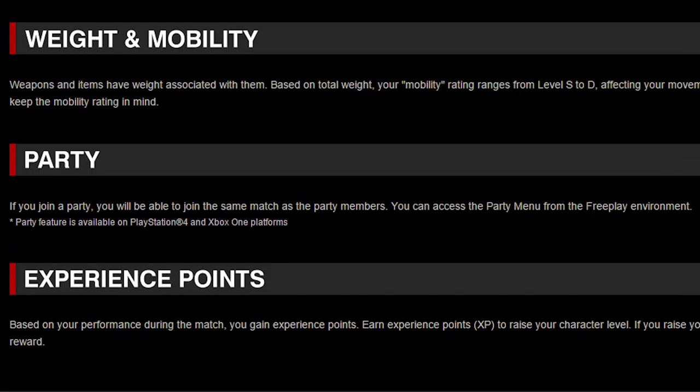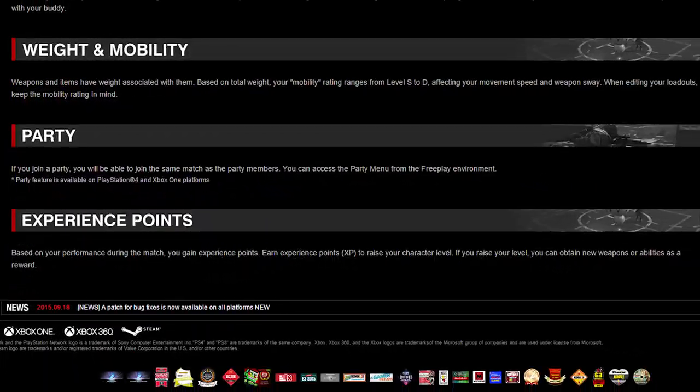Then we have Party. If you join a party, you will be able to join the same match as the party members. You can access the party menu from the free play environment. There is also a notice saying that this feature is only available for PS4 and Xbox One. Last but not least, we have experience points. Based on your performance during a match, you gain experience points to raise your character level. If you raise your level, you can obtain new weapons or abilities as a reward. So the game does indeed feature a leveling and progression system.